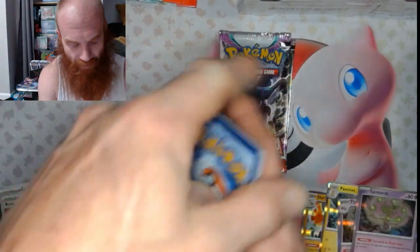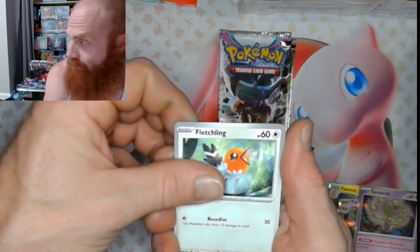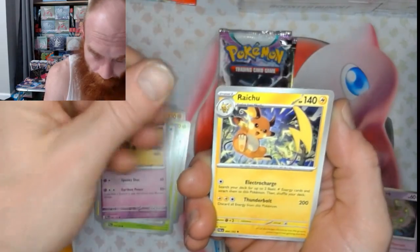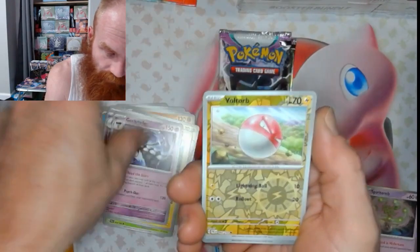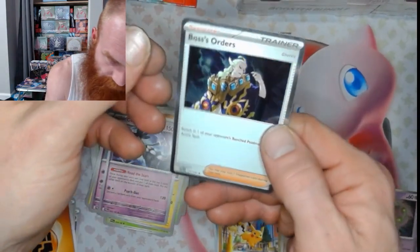Here we got that Fighting Energy. Let's get that Luvdisc, Snover, Lechling, Voltorb, Palossand, Raichu, Grafaiai, Voltorb Reverse, Pikachu Reverse, Boss's Orders.